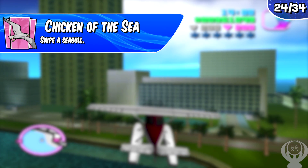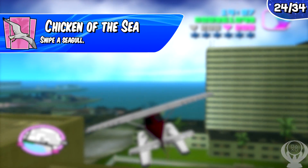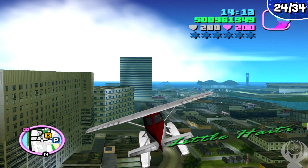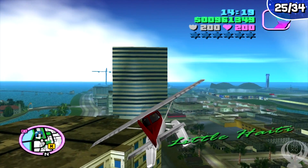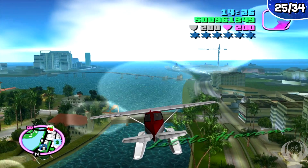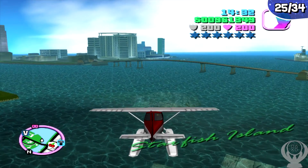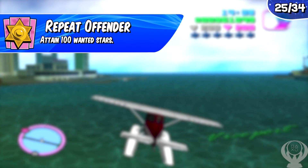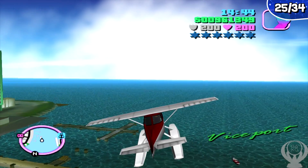Chicken of the Sea — snipe a seagull — will likely be earned through natural progression or accidentally. If not, head to Vice Beach with a sniper rifle, find some seagulls flying around, shoot one, and the trophy is yours. As you play through the game you'll accumulate wanted stars from running people over or through story missions. Once you hit 100 total wanted stars you'll earn Repeat Offender. If you don't get it naturally, just get wanted stars, die, and repeat until you earn it.